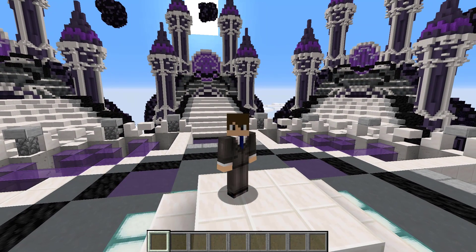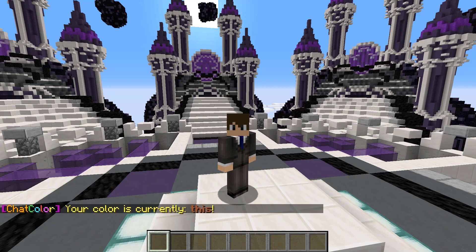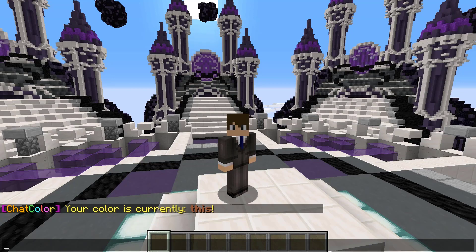This plugin is fully customizable. The base command for this plugin is going to be slash chat color or slash chat color help. Just doing chat color actually gives you a preview of what your chat will look like with the color and the modifiers active.